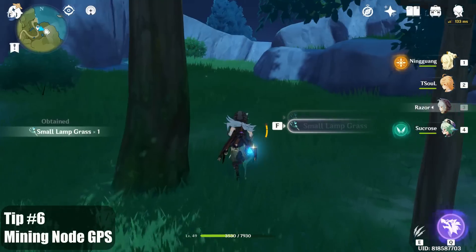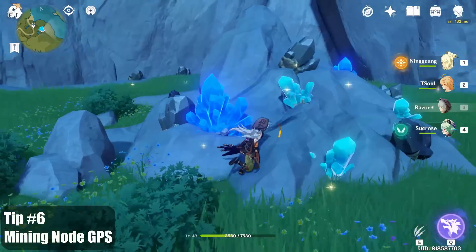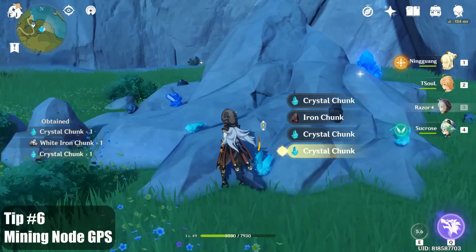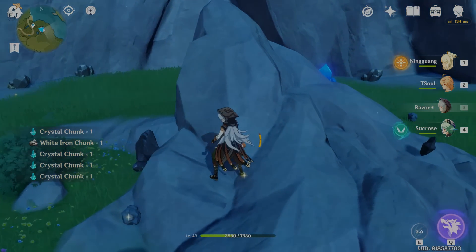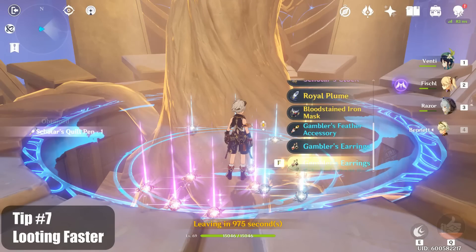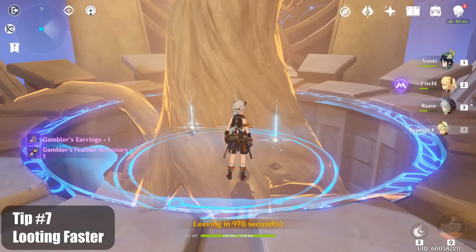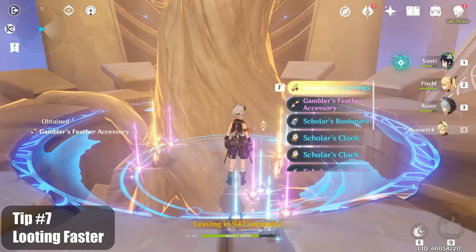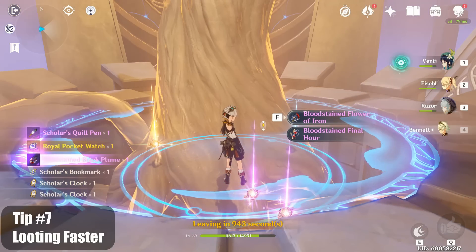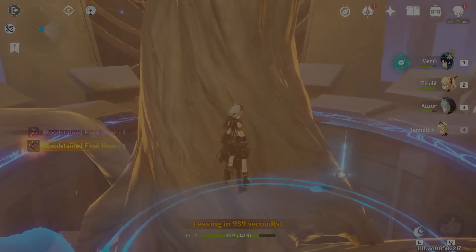You can also mine these nodes together with your friends or strangers in co-op and get more materials for everybody. Tip number seven, it's faster to grab items from the bottom than the top. If you scroll to the last item and mash F, you loop quicker than just pressing F from the top. I know items from domains will automatically enter your inventory after patch 1.2 but this still helps for world bosses and large groups of enemies.